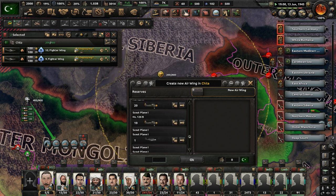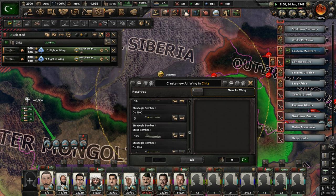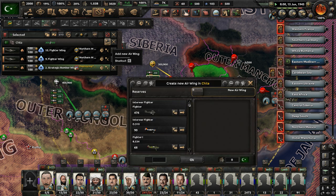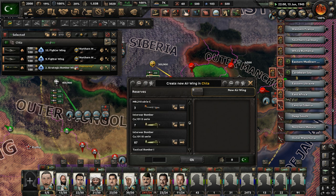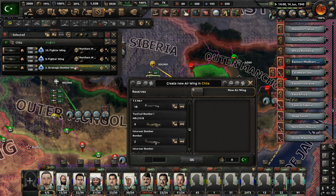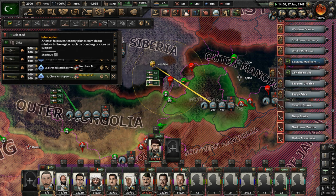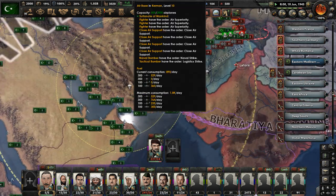How much more close air support can we get here? Get the base to max capacity — 400 airplanes. Get some strategic bombers doing a little strategic bombing. Let's get one squadron of close air support set up in Chita and find the planes — there are so many planes in our inventory. Get them deployed and out in the skies. Let's go to — actually never mind. We're still pushing Afghanistan but cannot break through this one group of enemy soldiers here.